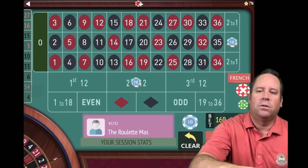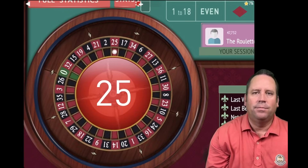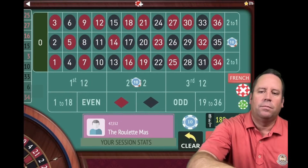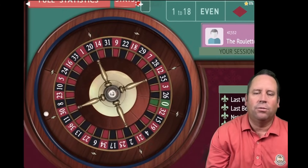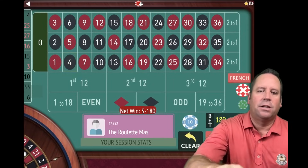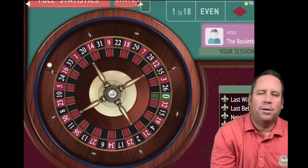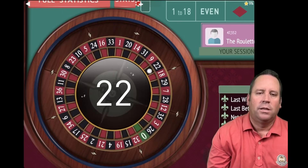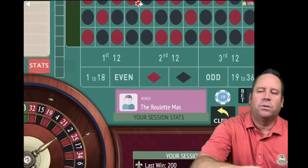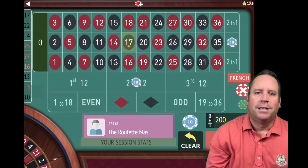We're up $20 now, nine minutes in. That's a 25 red — a loss, increase. We still have plenty of bankroll. That's a 4 black — another loss, increase to $100 each, $200 total. We're at minus $320, but let's hit a jackpot — it would pay a ton right now. That's a 22 black — we'll take a $100 win. Whether we hit the second 12 or second column we win $100 at this level. That's a 17 black — look at that, a $400 win! We're back up $180.